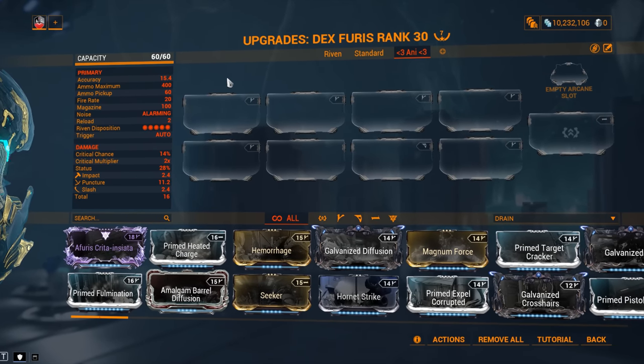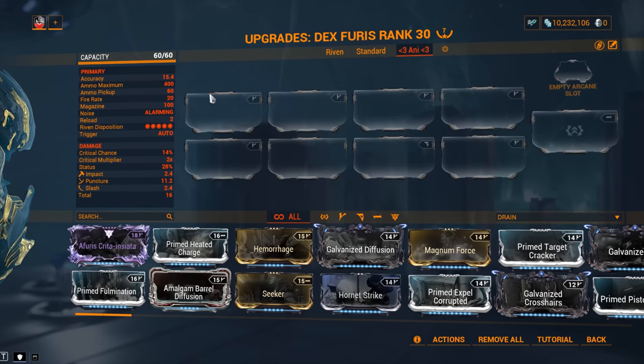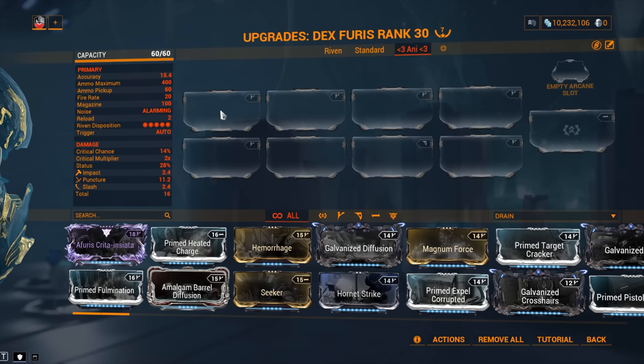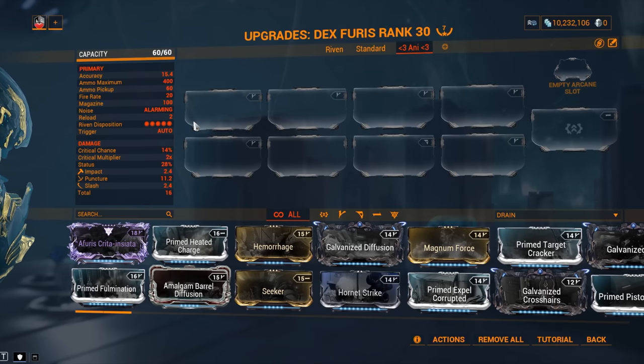The accuracy, as you saw, is not exactly fantastic. Ammo maximum 400, ammo pickup 60, fire rate of 20 which is pretty good, magazine 100, really alarming reload of 2 seconds. And the Riven Disposition is 5 out of 5, because this is not a very popular weapon.